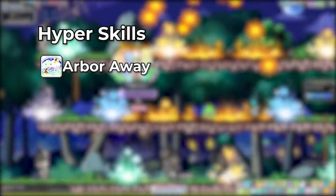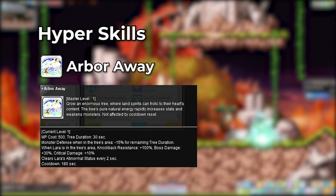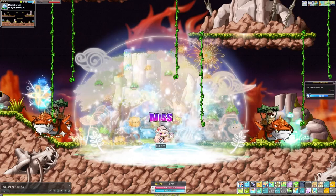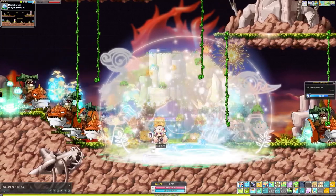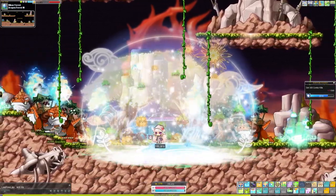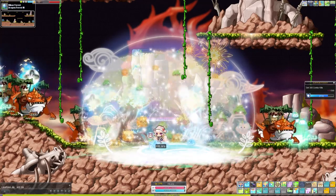At level 160, you unlock Arbor Away, which places down a ginormous globe that lasts for 30 seconds. All monsters within the area lose 15% monster defense. When your character is within the area, knockback resistance is increased to 100%, boss damage plus 30%, critical damage plus 10%, and all abnormal statuses are cleared every 2 seconds. These buffs only affect yourself, but the monster defense debuff should work for all party members since the debuff is applied to the monster itself.